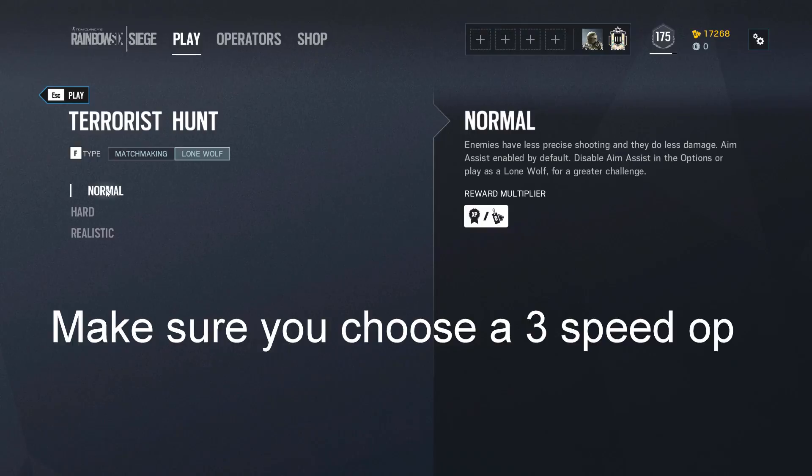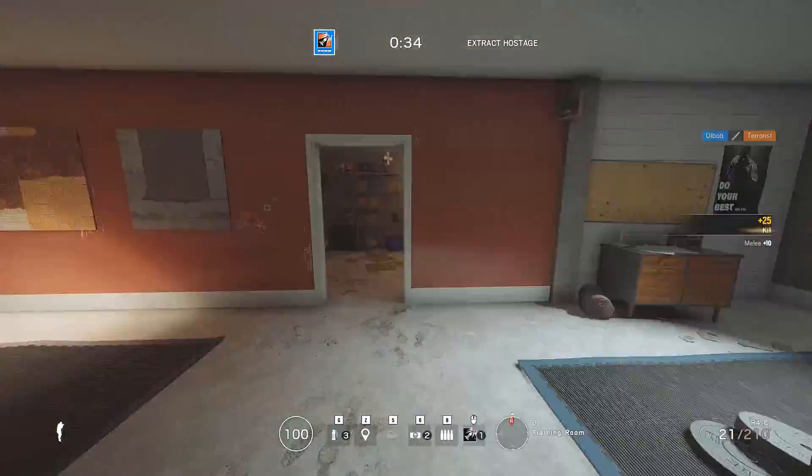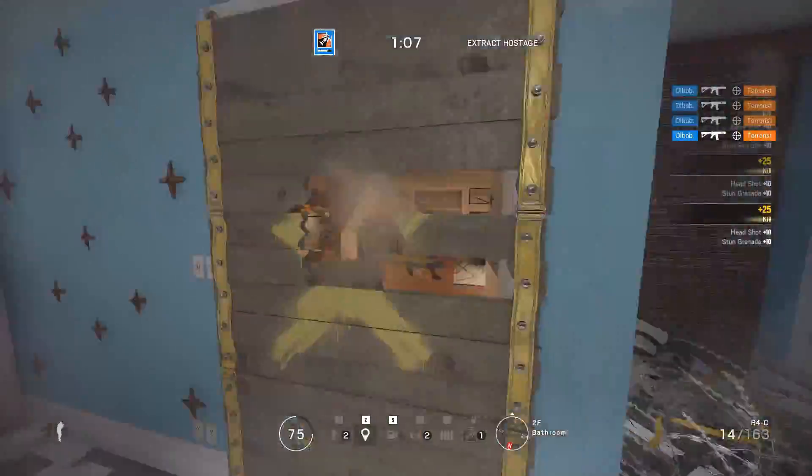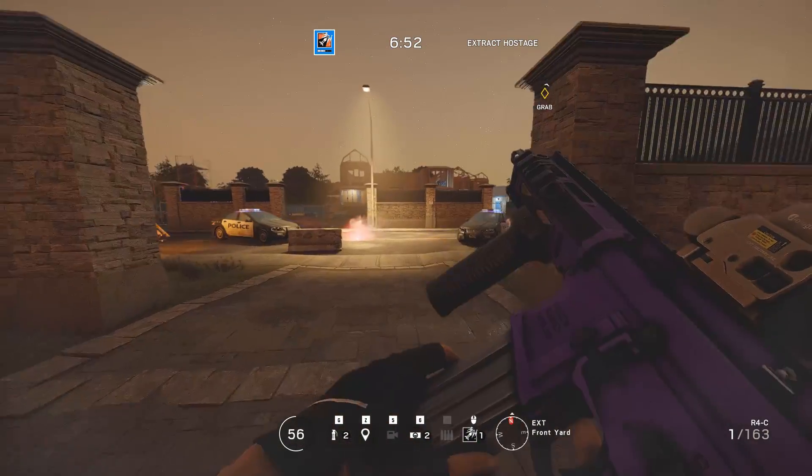Start a normal lone wolf T-Hunt, kill all the enemies on the map, but don't grab the hostage. This way you won't have a time limit and no more enemies will spawn. You can go anywhere on the map — I recommend going outside in the front by construction in the north.